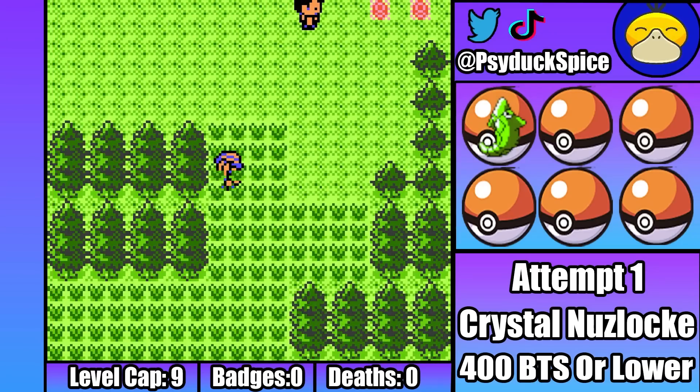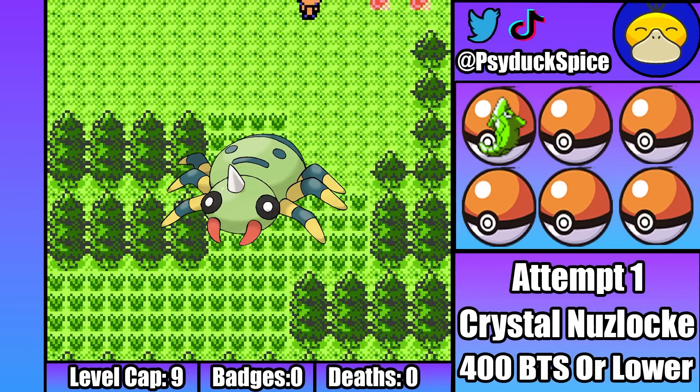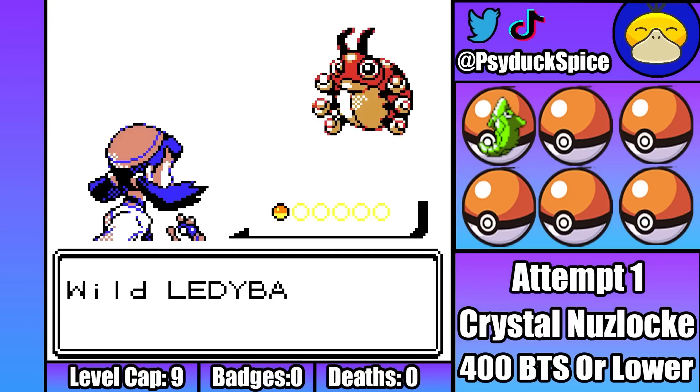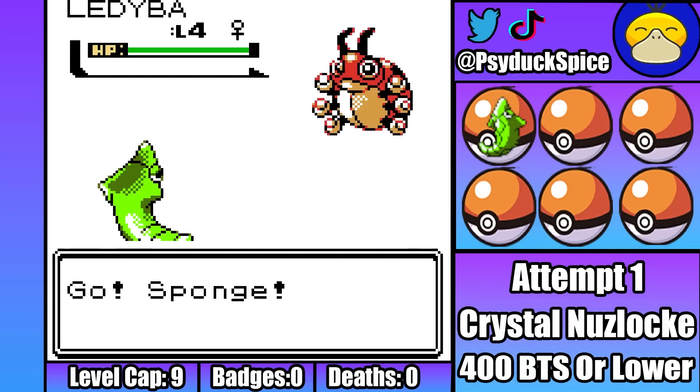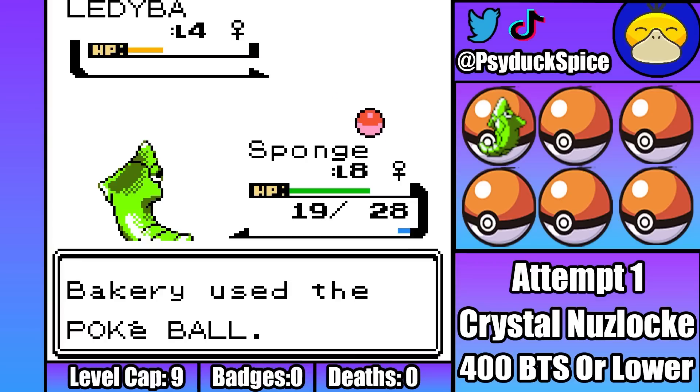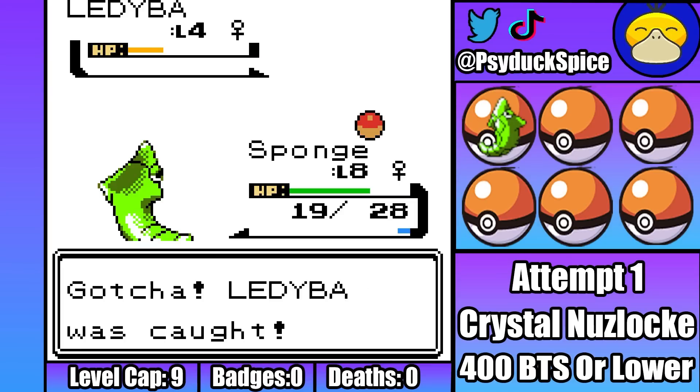Our second encounter for this run can either be a Spinarak that can be found at night, or a Ledyba that can be found in the morning. Normally Spinarak would probably be the better choice here, but Ledyba has one advantage that is actually essential for making this run possible. Welcome to the team, Red Velvet. I can also always come back here later and catch a Spinarak when I have Headbutt, so it's not like I'm going to miss out on using one either way.